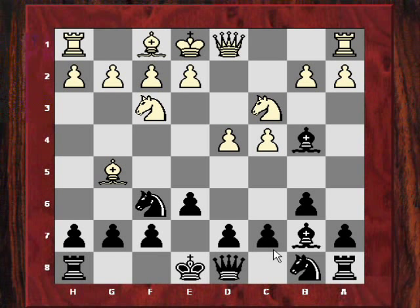After Bb7, Black is trying to exert control over e4. White often in this system will retreat the knight from f3 to d2 in order to play f3 and e4, contesting White's control of e4. So this next move by Nicholas Pert has a good logical plan of fighting for the e4 square, though the drawback is that this bishop is in enemy territory, a convenient tactical target.